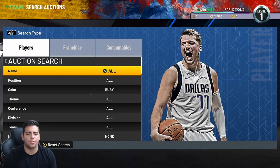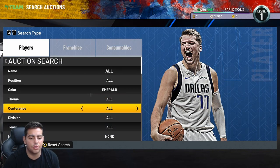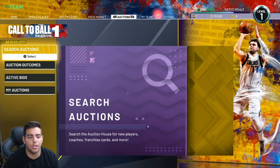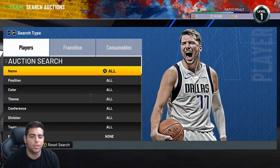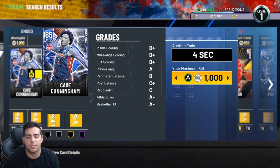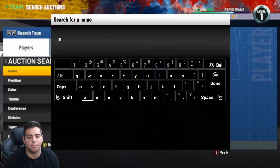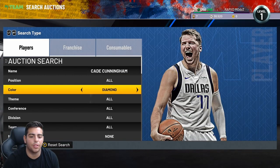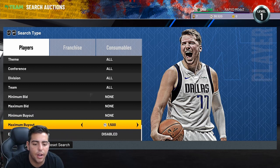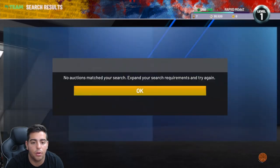How to use the auction house: you go to the color filter, then go to max buyout — that's the easiest way. There's another method too: press Start and you can see all the bids. If you know pricing, you can get some cheap bids. Like this Cade Cunningham for a thousand — that might be a snipe. Let's get that Cade Cunningham for a thousand MT.